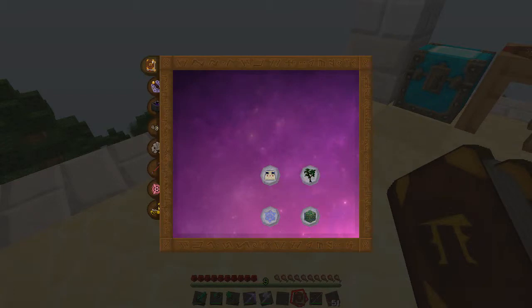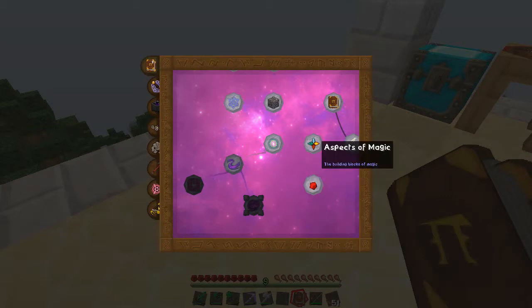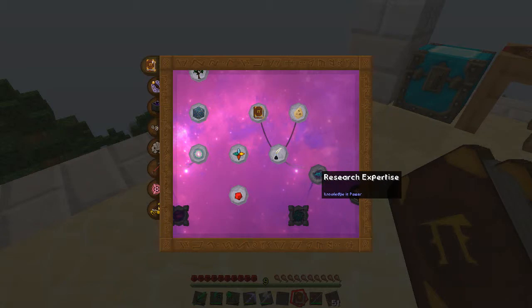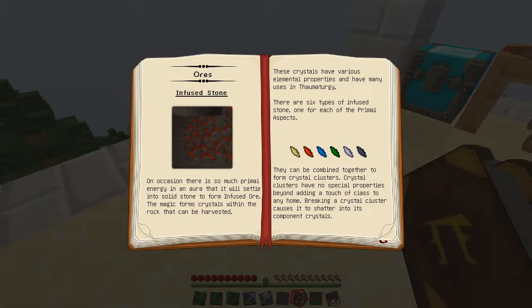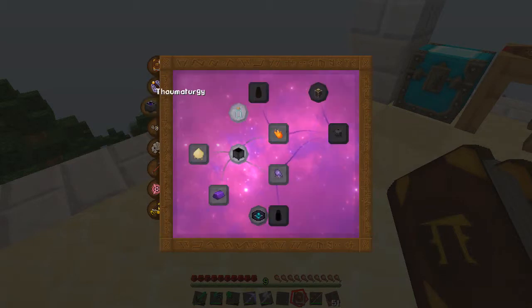Alright, so you open it up and you see there is not much in here for me to figure out. Not much going on. Thaumonomicon. Just shows you all the different things that I can do. The things that are blinking are things I can't do now. The things that are solid, I believe, are things I can do now. And this just will tell me everything I need to know about this stuff.